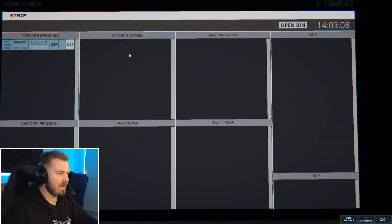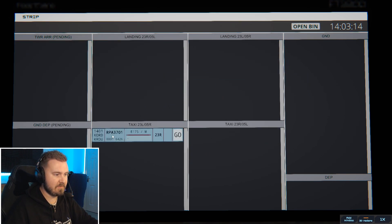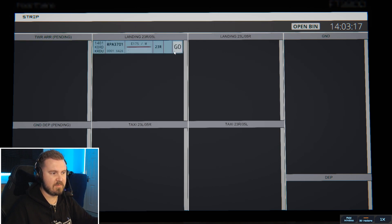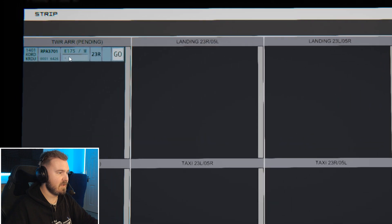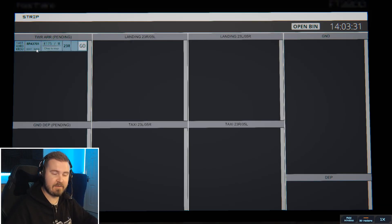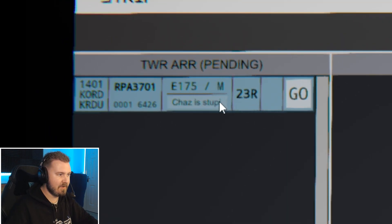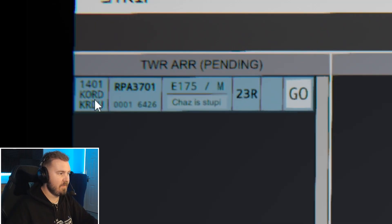If you want to test yourself and practice doing that professionally, then fair enough. Pressing F5, we come down to the strips. You can move the strips around however you want and put them in whichever window you like. If you click Go or Bin, it automatically puts it where it should go. You can also add notes, though they're not very long. That aircraft there is Brickyard 3701 — an Embraer 175, size M designating the aircraft size and gate needed. 1401 is when it called up or appeared on radar, and you can see it's come from KORD into KRDU.